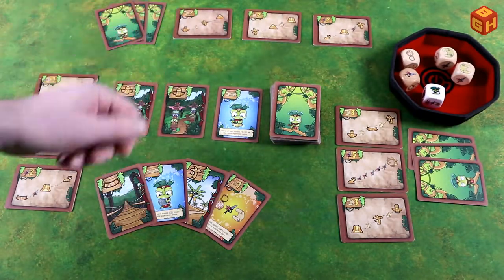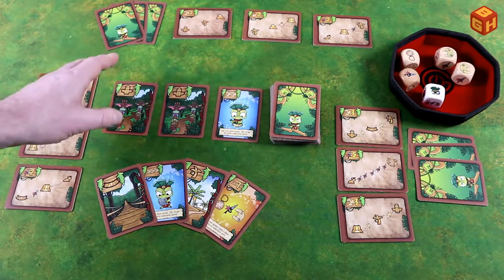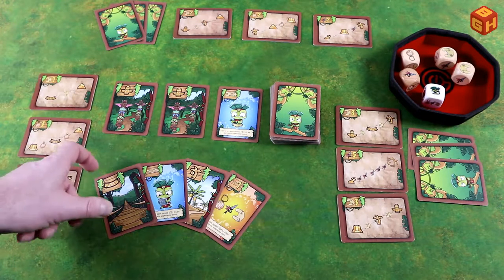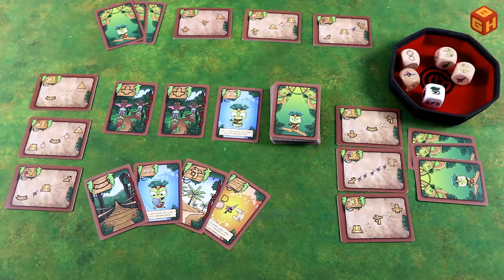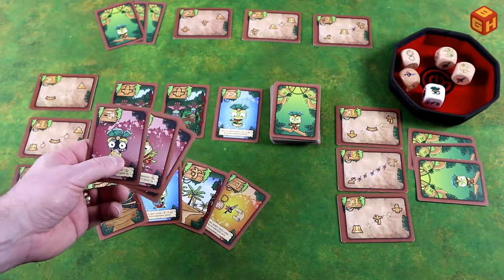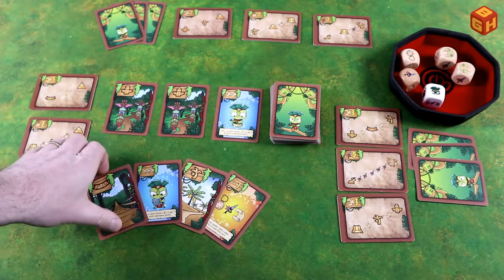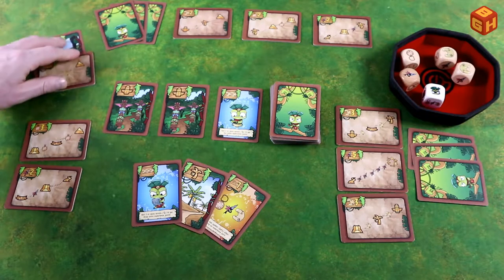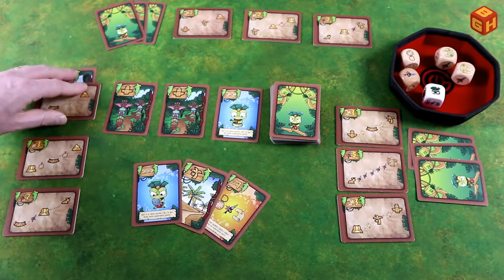Now you can play either a jungle card, an experience card, or a failure card if using that expansion. To advance a quest, take one of your jungle cards and slide it under the quest card — that covers the first required symbol. For example, playing a bridge card here starts the quest, covering the first icon.